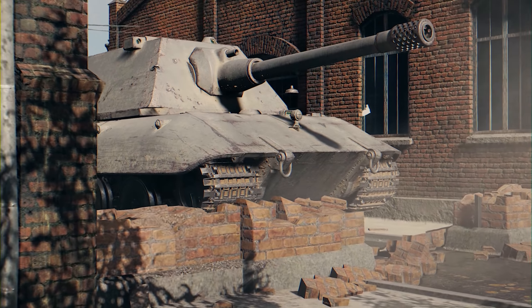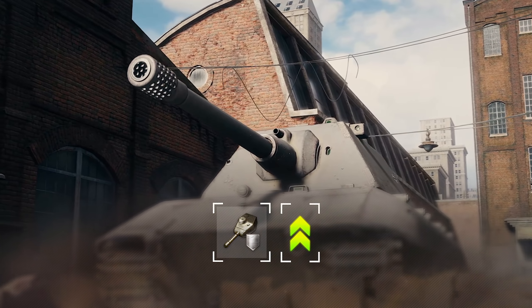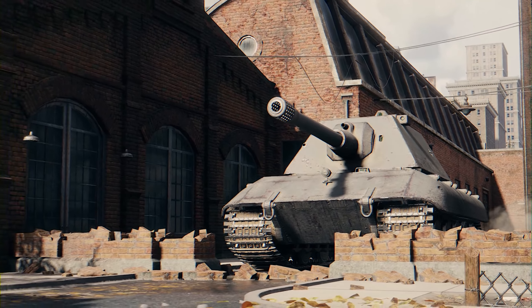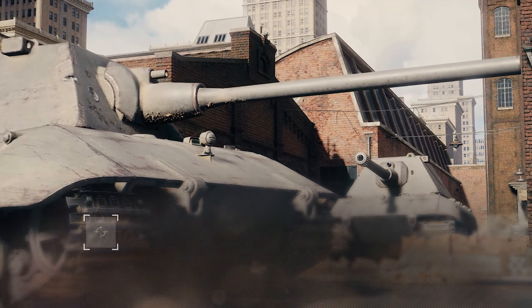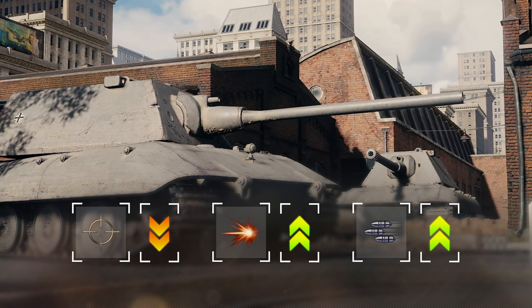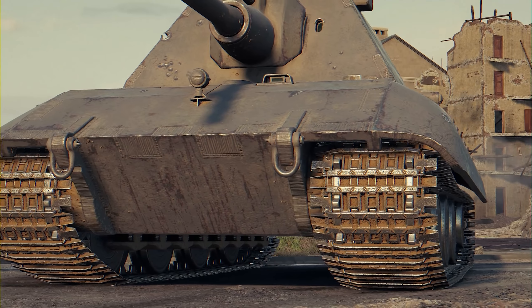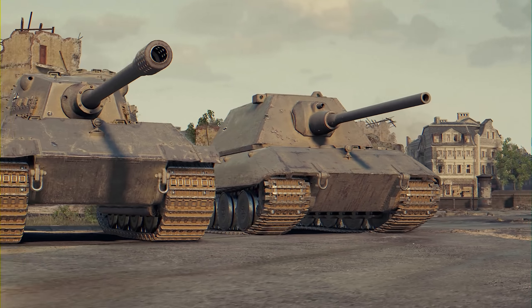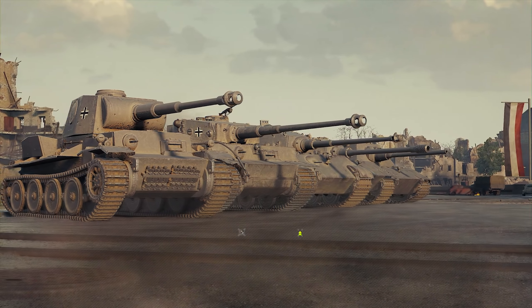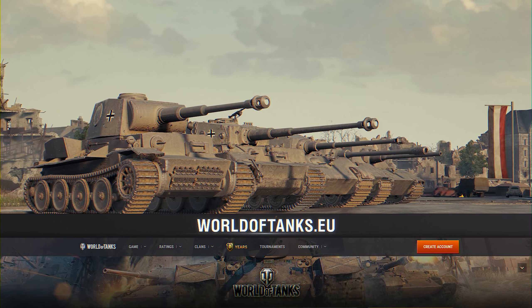The E100 super-heavy tank will become more resilient. The front of the turret will gain additional armor, making it harder to penetrate its cheeks. The E100 will also receive a new alternative gun that's better suited for close combat — it's less accurate, but has higher damage and a better rate of fire. Also, the aiming time for the 15-centimeter gun will be reduced. Other vehicles of this branch will receive new, more effective guns, and all of them will have their turret armor improved. You can learn more about the new characteristics of these heavy tanks from the dedicated article on our website.